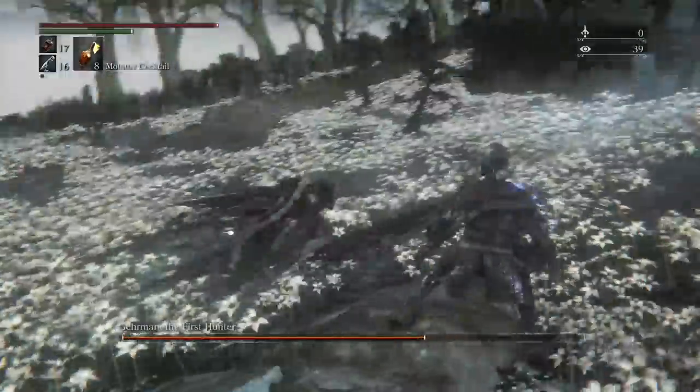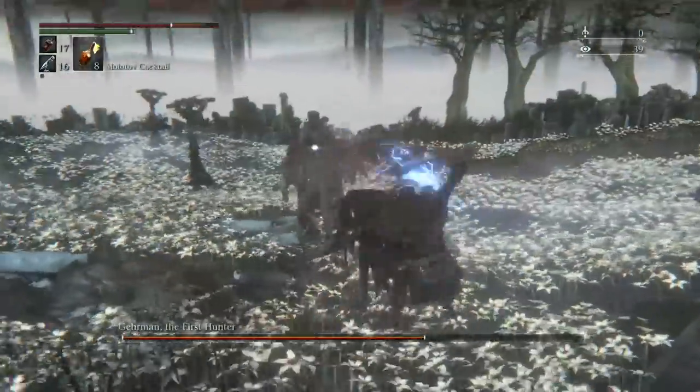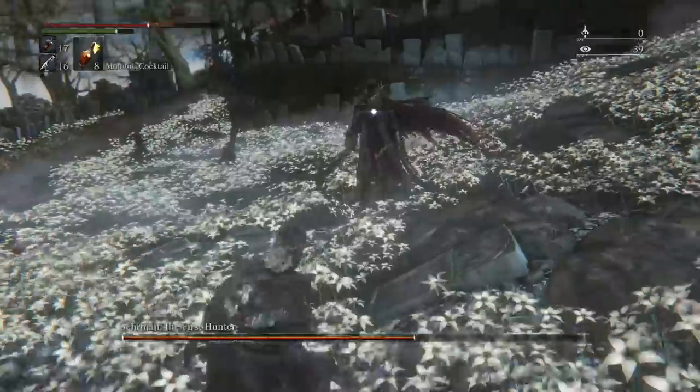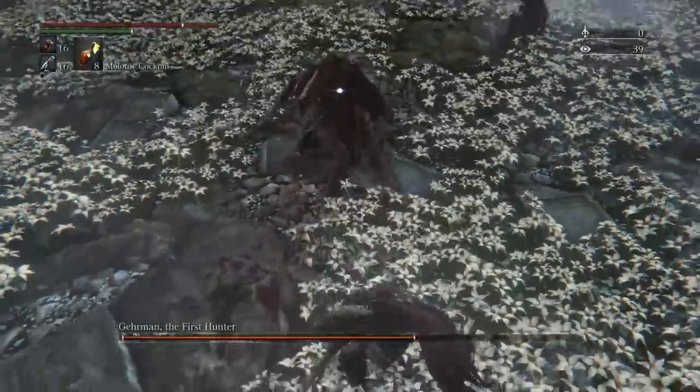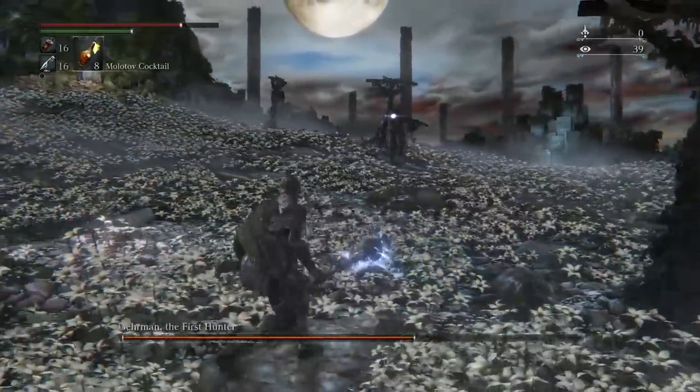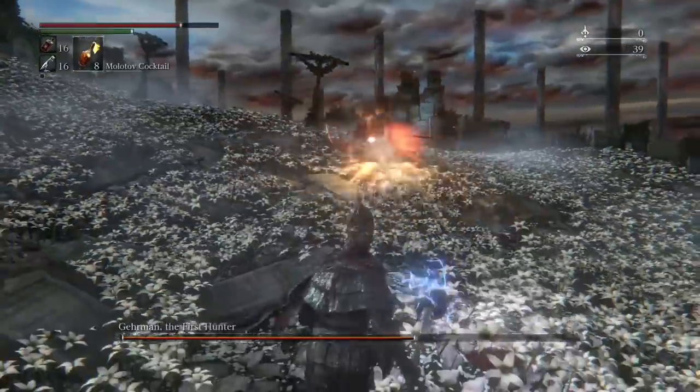At certain stages in the fight, he will switch out for a sword and a very powerful shotgun. So very much like the Father Gascoigne fight, you want to make sure you're always able to counter that shotgun strike. Get close to him, close the gap, and hit him with whatever weapons you have.